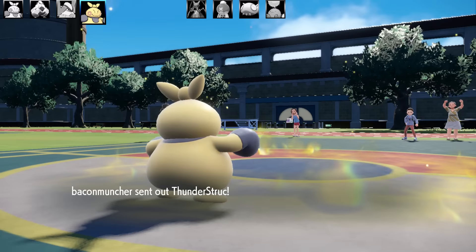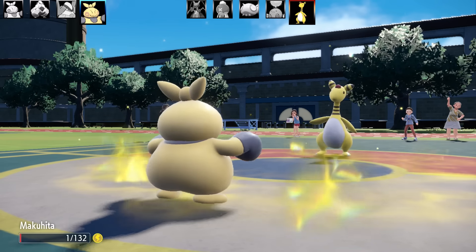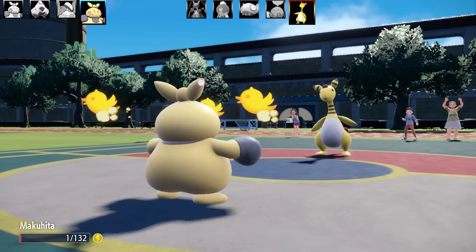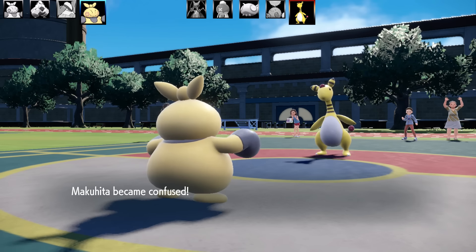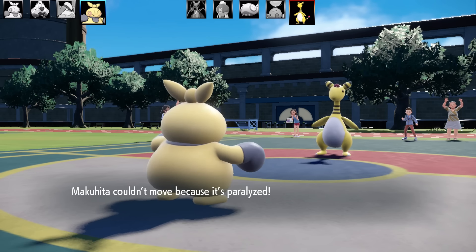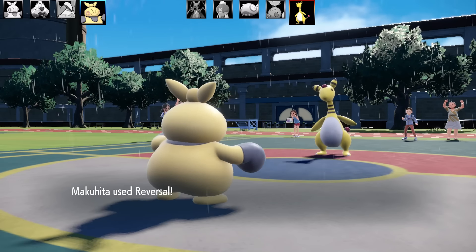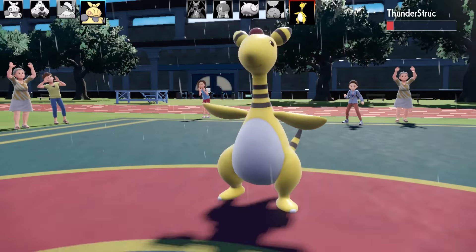Next Pokémon is nicknamed Thunderstruck. It uses Thunder Wave, paralyzing Makuhita instead of attacking — I wonder if they're trying to set up on me. I was going for Reversal. The Arfrost then goes for para-confusion with Swagger or similar, so this seems like a troll set with little attacking power. I get paralyzed twice in a row — fair enough. Their third move is Rain Dance, so I think they have Thunder as their other move, which makes sense.